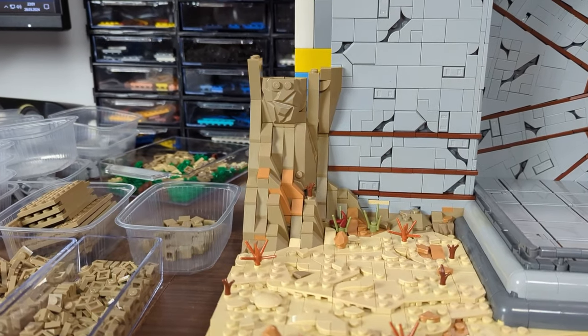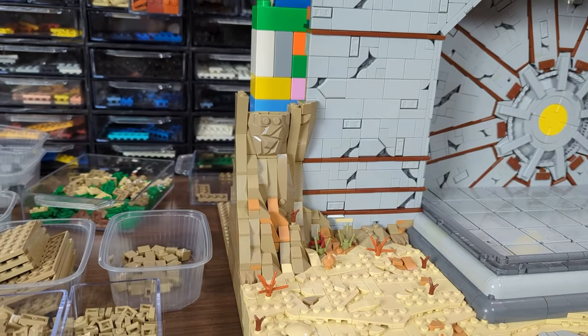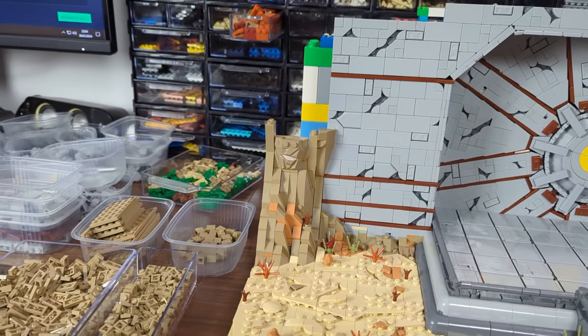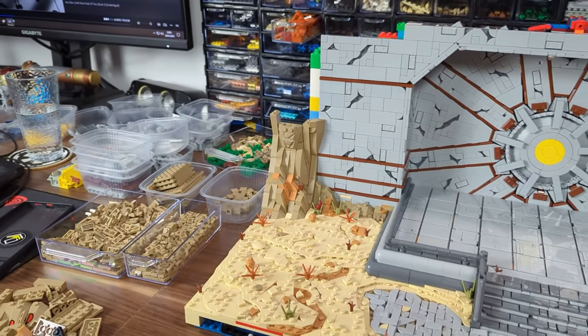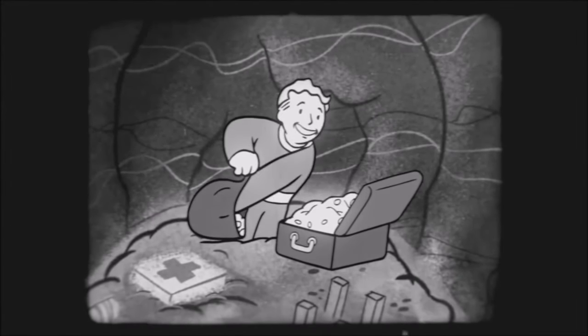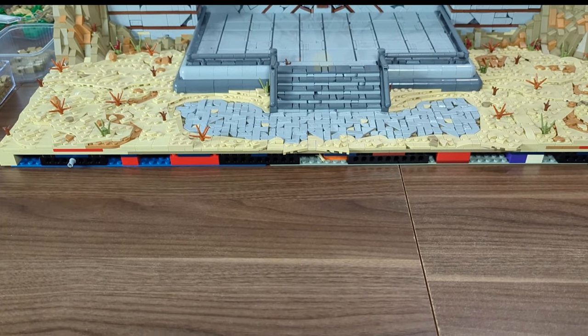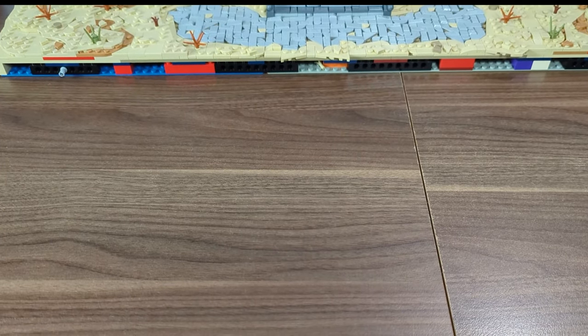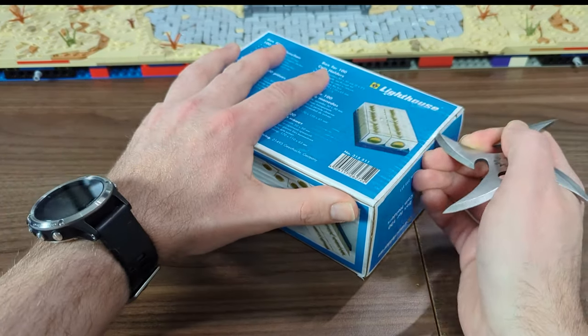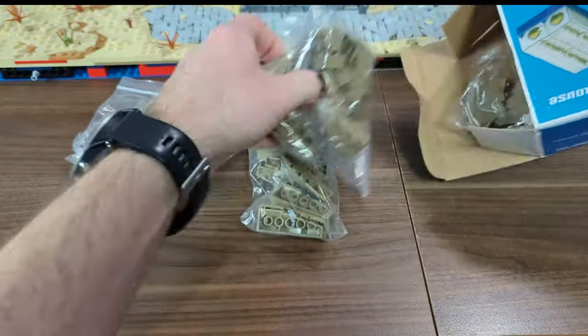As soon as I started doing that I quickly realized I barely have any of the dark tan wedges in my collection, so I had to stop work after placing just a couple of pieces and jump into Bricklink for a quick haul. I gotta say it really was a quick one as I got the pieces I ordered the next day, which is something all of us builders appreciate. Let's check out what I got.